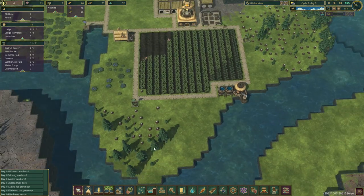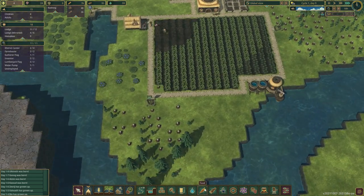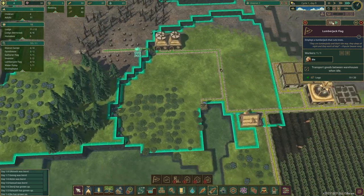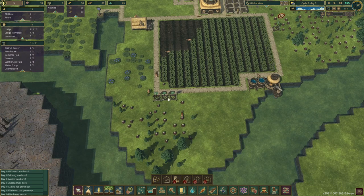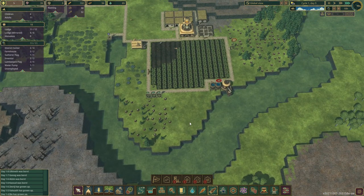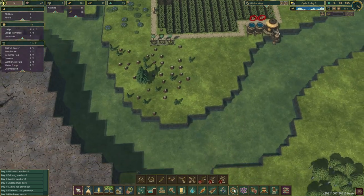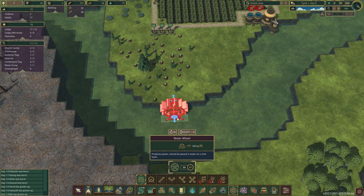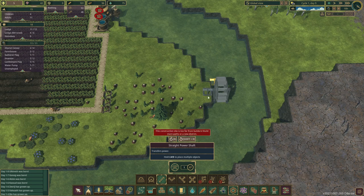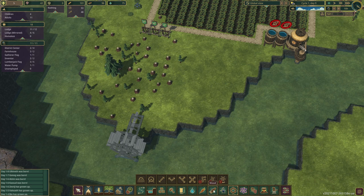I still want more of this to get cut down so we can develop this area. I don't have any extra unemployment. I could make more lumberjack flags here, or just turn off some of these. Lumberjack flags are free to build — they don't take any material. So I'm going to pause this one and this one, and then they should go and work over here instead. There's some regrowth visible. I'm going to get a water wheel — I want it just off the coast over here, like that. Then you connect power shafts to bring the power to different places, and you can do intersections.